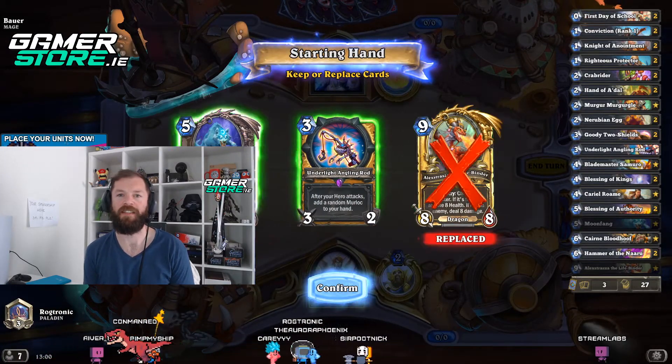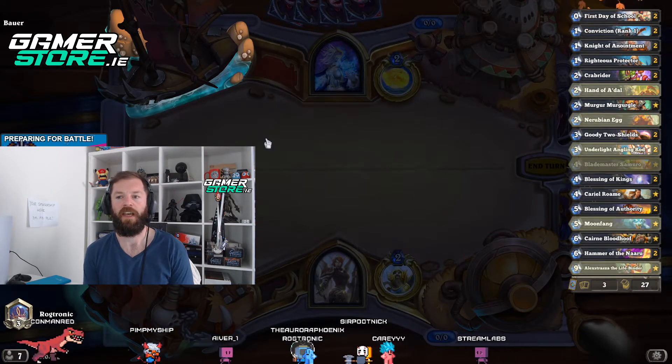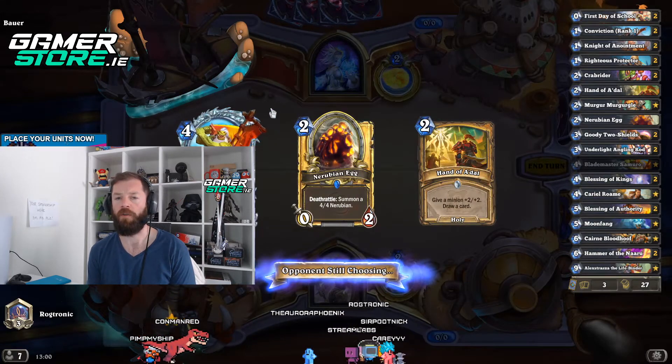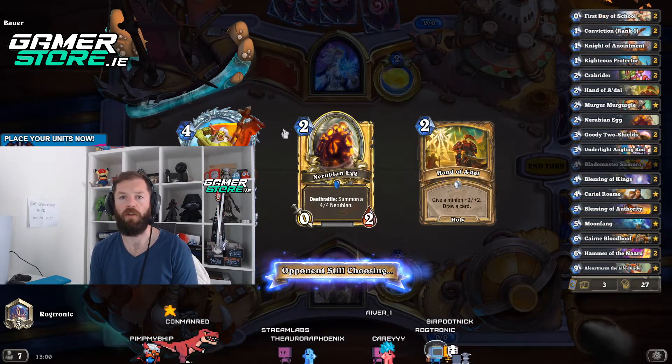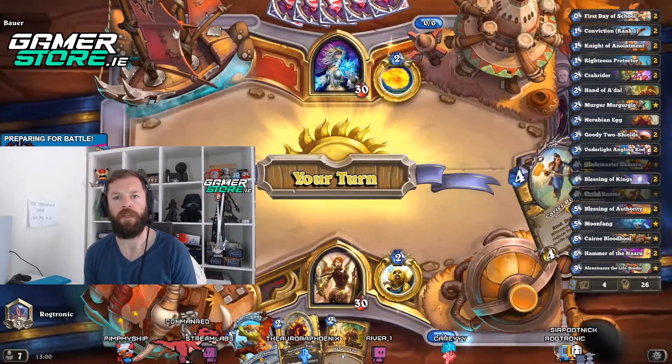I have to admit this deck is the easiest, chillest way to get legend I think this season. You play sticky minions that are hard to remove, you discount your holy spells with Cariel Roam, you buff your sticky minions, and you just hit your opponent in the face for big damage.